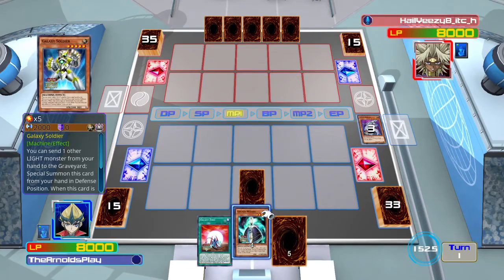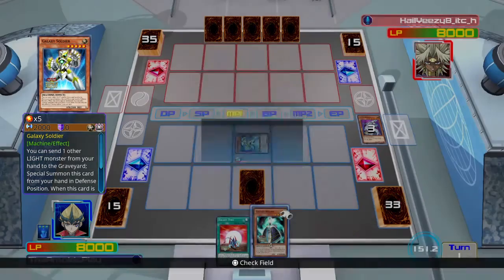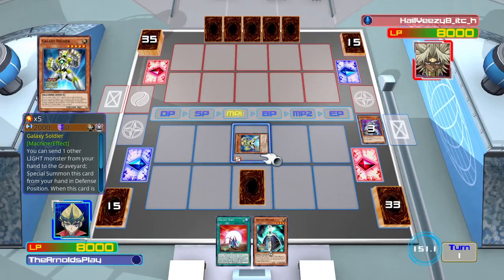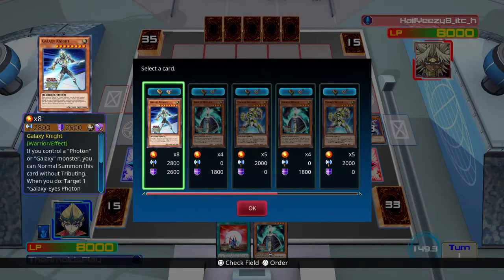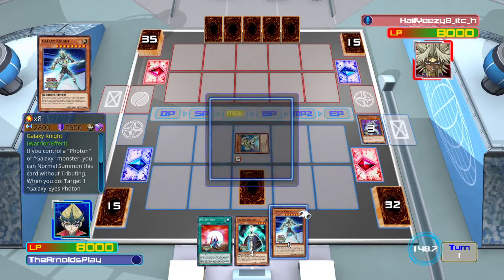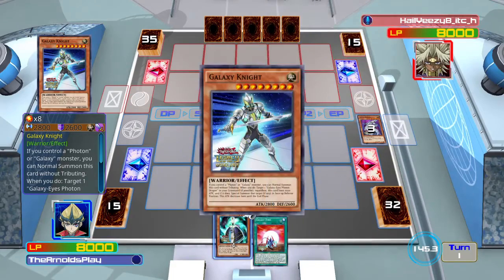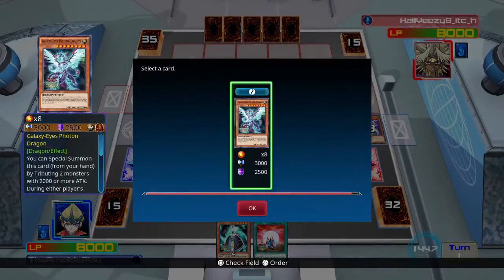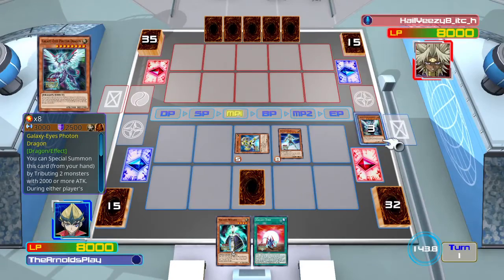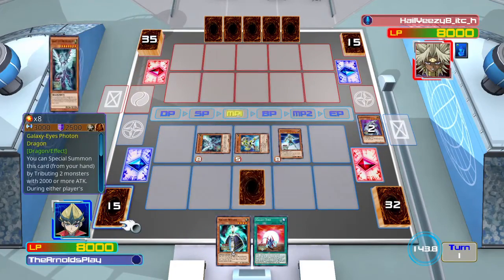Galaxy Eyes are an archetype which mostly focus around building monsters on the field that can go into Rank 8 summons, but I've decided to mix them up a bit with a couple of other variants to stun my opponent. They're a very powerful deck which can go into powerful monsters very easily, however they don't generate a lot of advantage compared to some top tier decks. Decks like Burning Abyss have ways of creating advantage not just on the field but also in their graveyard, making their cost practically free.